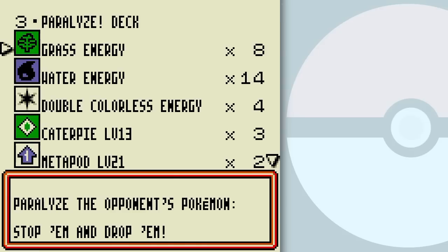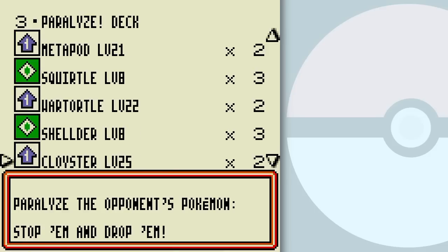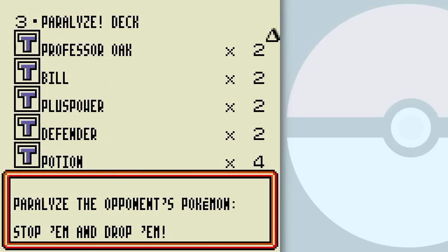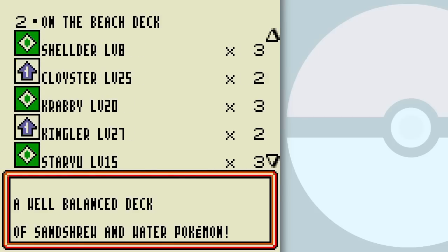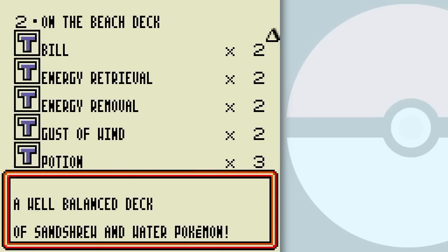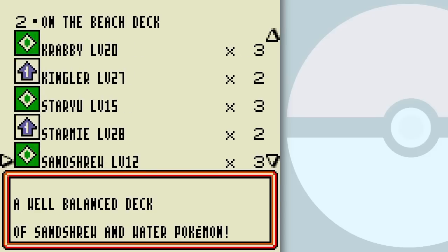Let's read the Paralyze deck — paralyze the opponent's Pokemon, stop them and drop them. Paralyzing is a pretty strong strategy, as you've seen with various Pokemon I've used, as well as Smokescreen Pokemon which sort of acts as paralysis in a way. I don't know about well-balanced though, because having one copy of a card isn't really the most consistent. But it does allow you to try a bunch of different cards in this deck build. As I always say, having two or more copies of a card is your best strategy. Dugong is a pretty solid water Pokemon.